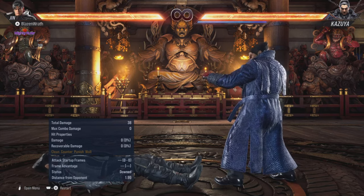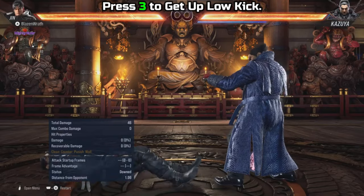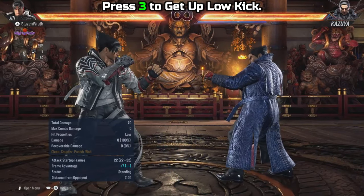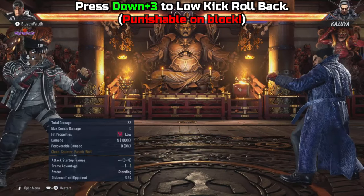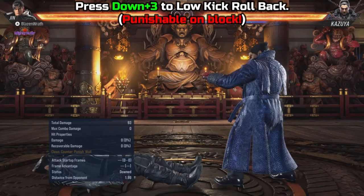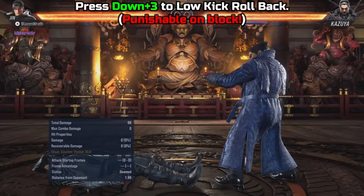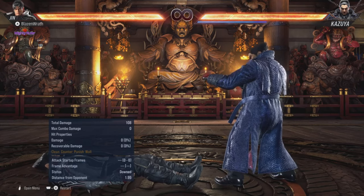Moving on to wake-up attacks. Your first wake-up attack is simply done by pressing 3 — you'll get up and do a low kick. Another attack option is down plus 3. I used this a lot back in Tekken 7. What's good about it is that it's a very discreet wake-up attack, and aside from being discreet, you kick your opponent, stunning them in place, and roll backwards to give yourself some space.